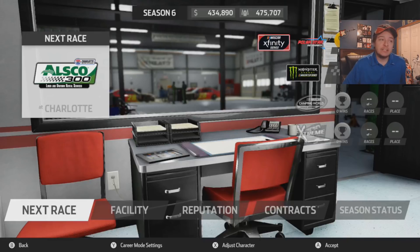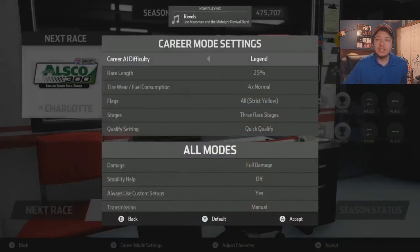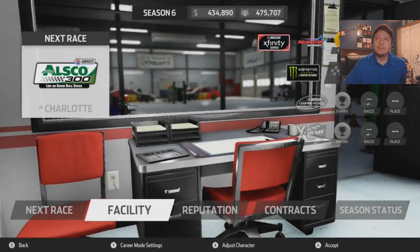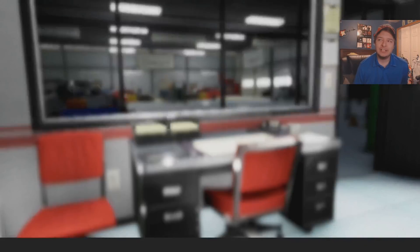We're coming off a pretty good run at Dover all across the board, and Charlotte was pretty good to us in the Truck Series. I think it'll be okay here too — not 100% certain. Settings same as always. We're only about $156,000 away from getting the whatever thing for the car, so it's all 90 across the board.